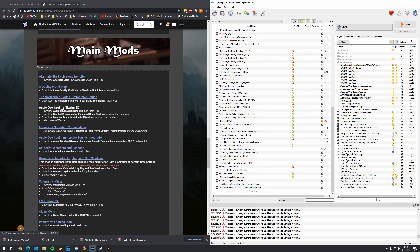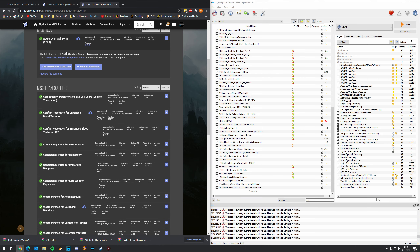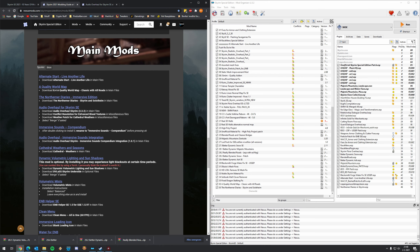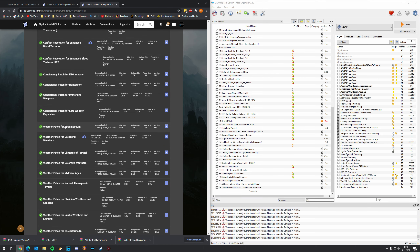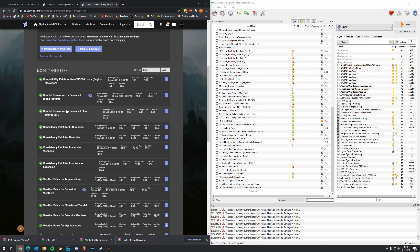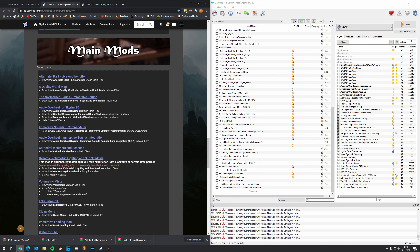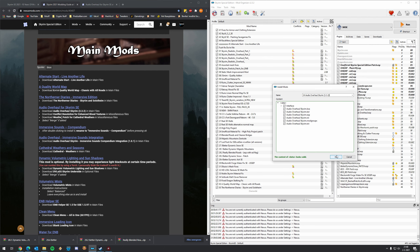I'm going to install it. Audio overhaul requires some extra files, so click Files and download the main version. We need the conflict resolution for Enhanced Blood Textures, and also the weather patch for Cathedral Weathers, because I can now see I did download these files. So make sure you have these three files, then let's add them. Number four is the audio overhaul main file — click Manual, press OK.